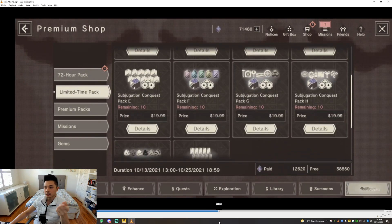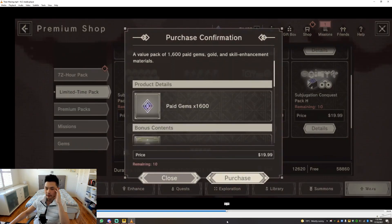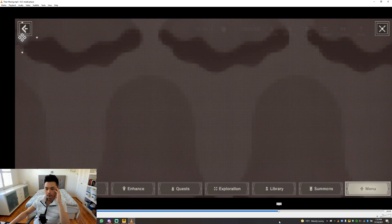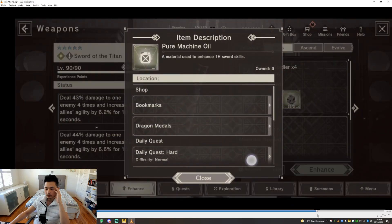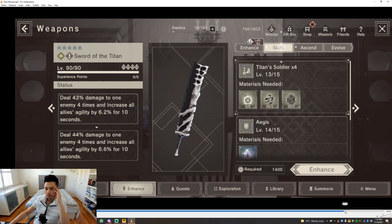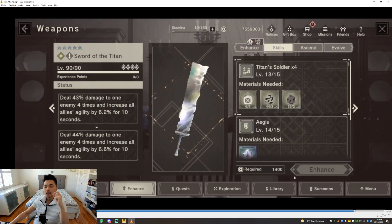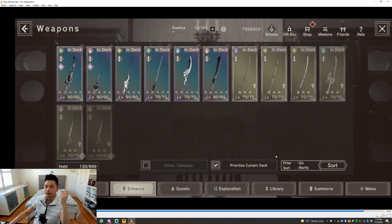I was missing the machine oil, so I went into the limited time pack and bought the Subjugation pack, which is what I was recommending before — out of all the packs, these were the best deal. Then I maxed the passives and weapon skills. It just felt great doing this because I'd been saving all these materials for so long, and I finally got the best weapon and could just dump everything into it.